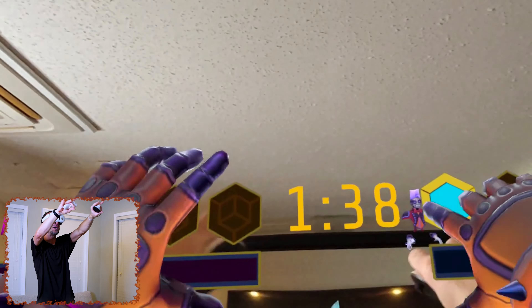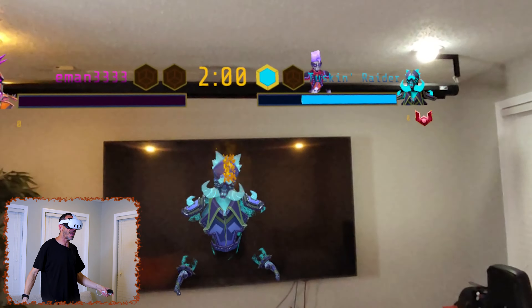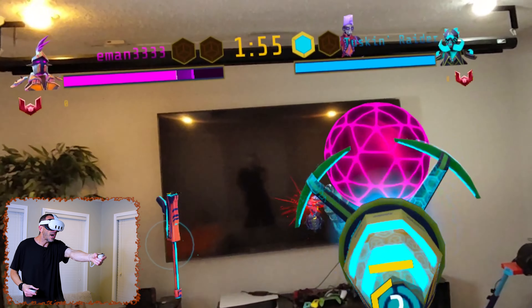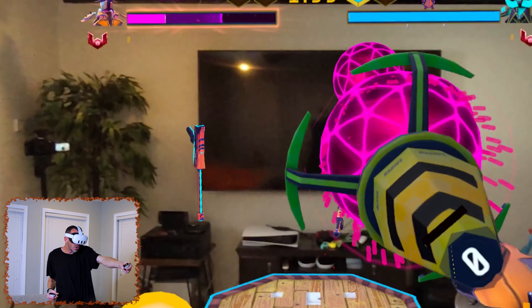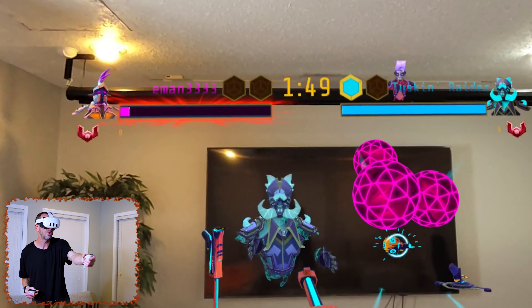He got me again, so I actually lost already. Here we are set up in the room — he's like in my TV. We have the score up on the top, and you can look behind you to see his score. Let's see if we can do a little bit better this round. We've got to dodge. You can also shoot their bullets — when they shoot at you, you can shoot down their bullets.